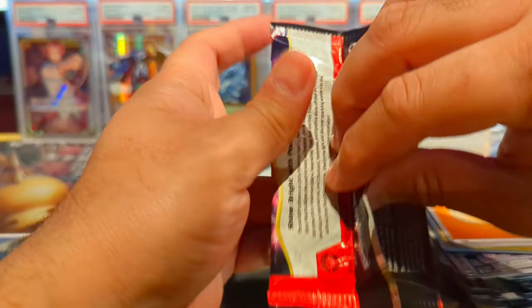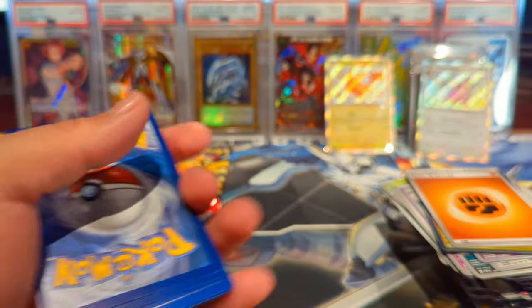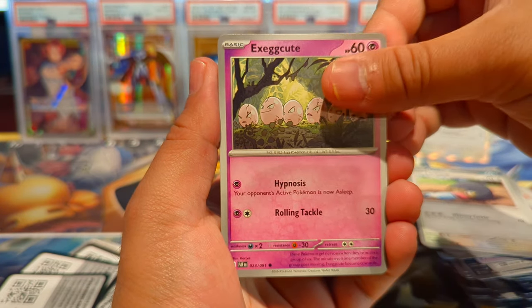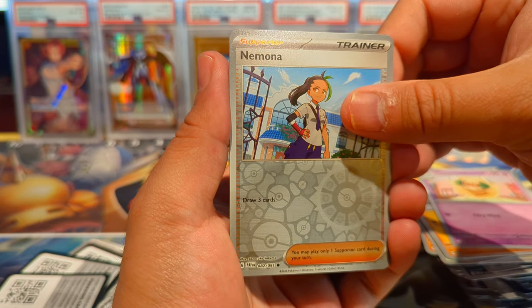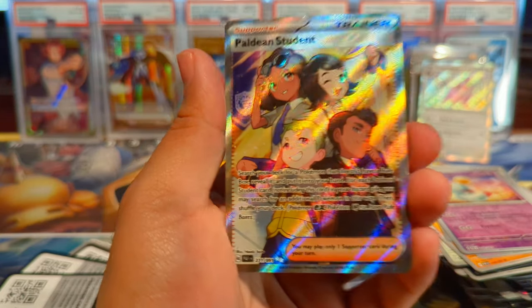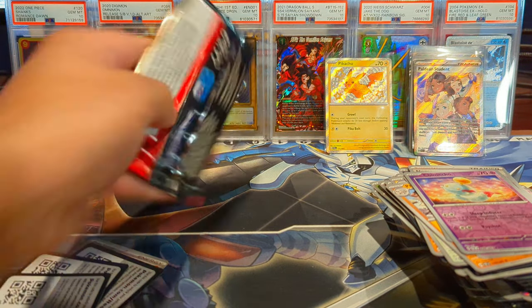Alright, last two packs of the opening — let's see if we can pull an SIR in these last couple packs. We have a Leaf Energy, Maschiff, Bar Brooch, Lv. X Lanturn, Primeape, Whimsicott, a Pawniard reverse — and hey there we go — we have a full art Paldean Students! Let's go! Oh wow, just wow!